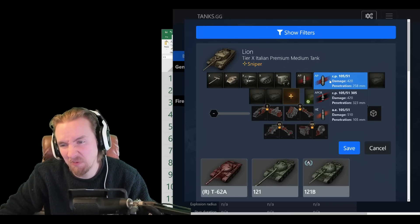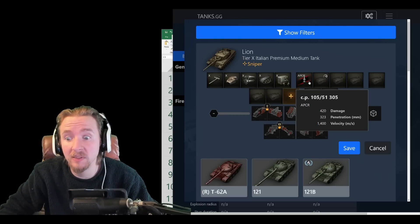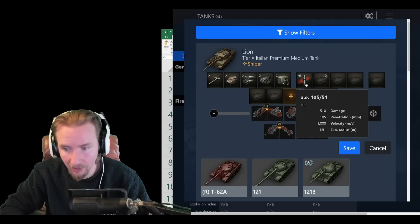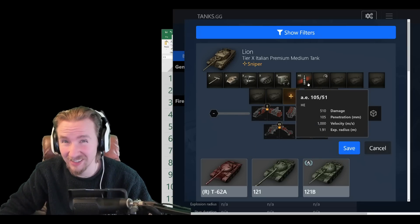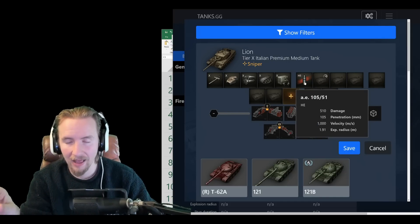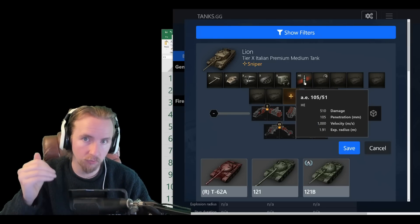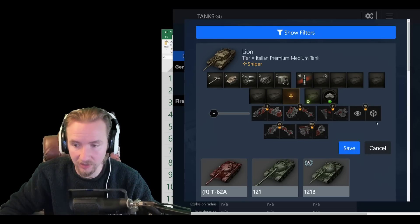The Lion has rather mediocre AP rounds at 258mm penetration with poor shell velocity. There are great APCR rounds at 1,400 meters per second, and I expect many players will only take gold in the Lion. It also has great HE rounds — 510 alpha damage, 1,000 m/s shell velocity, and 105mm penetration, making HE worth considering. Because only the first shell takes a long time to reload, if you have Intuition you can switch shell types and massively cut down the reload of that first shell, then reload quickly with the second, third, and fourth.